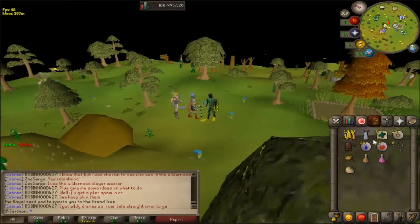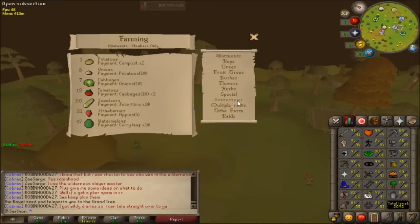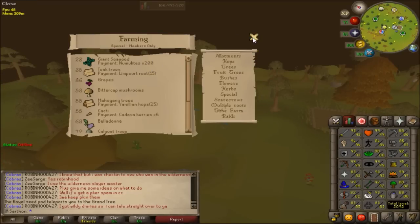Those are the main requirements. Also don't forget your farming level — giant seaweed requires level 23, so it's pretty low. You need to pay numulite in order to protect them: 200 for each patch.